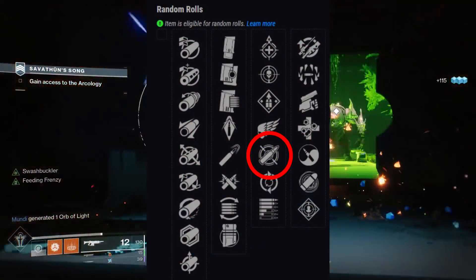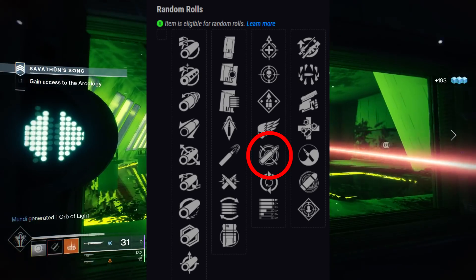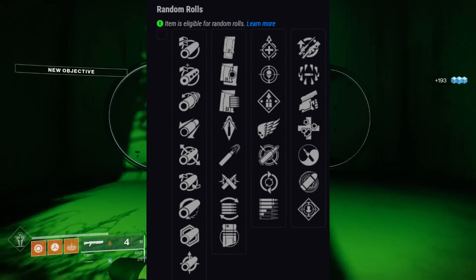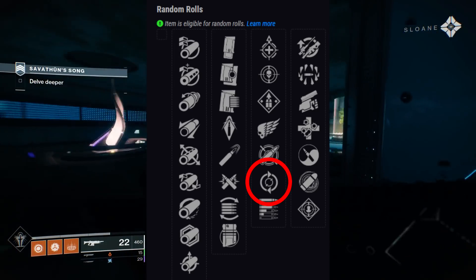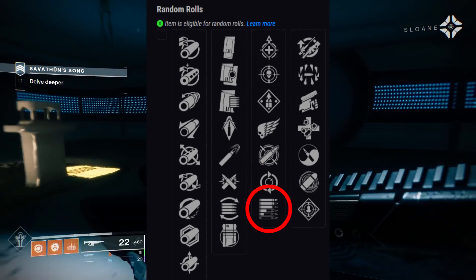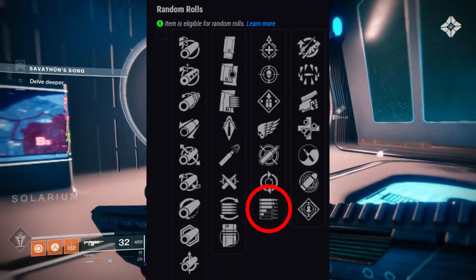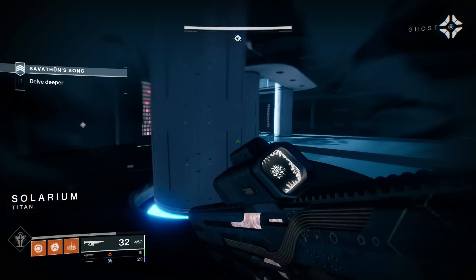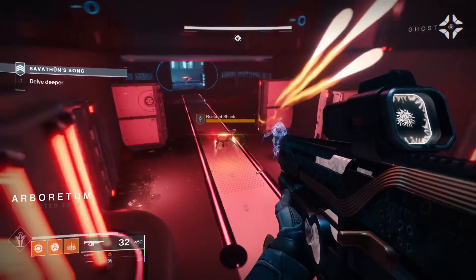Moving on, Dynamic Sway Reduction is meant for auto rifles. This perk is going to make this weapon a lot more stable and lets you hit your shots from even much further ranges than normal. Then Feeding Frenzy, just increasing your reload and more so after more rapid kills — great perk. Then Subsistence, underrated but another great perk, allowing you to get kills and consistently be reloading your magazine at the cost of some reserve ammunition. But if you put on a couple of auto-rifle finders, you won't find that's ever an issue. Honestly, a lot of great choices there.